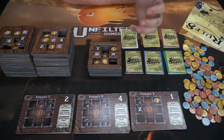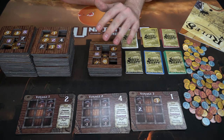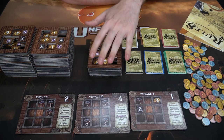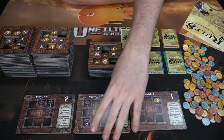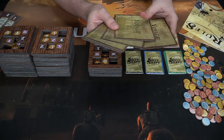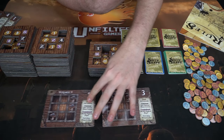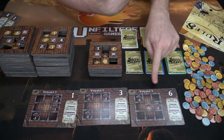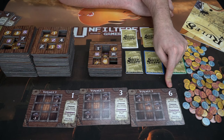To set up, first determine the player count. In a two-player game, include a third bot player; in a six-player game, you'll have two sets of three players. Set aside the voyage two and voyage three trackers and use voyage one first. Shuffle the voyage one tiles and distribute one to each player. The number in the top right corner indicates the strength of that player board tile.